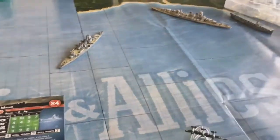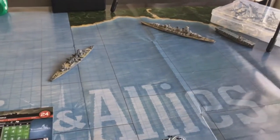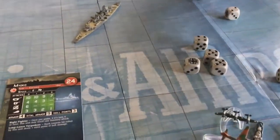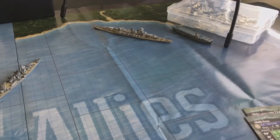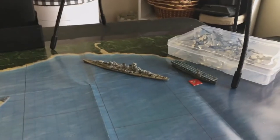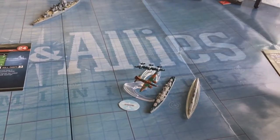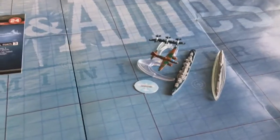The Miyoko gets two torpedoes at range two, needing sixes. The Hood doesn't have a torpedo belt - and they miss, nothing. Now rolling seven dice at the St. Lo aircraft carrier whose armor is only two and vital armor is seven. That doesn't look good - two, three, four, five, six hits. That damages the St. Lo, which might be significant later, though it is not a critical damage.